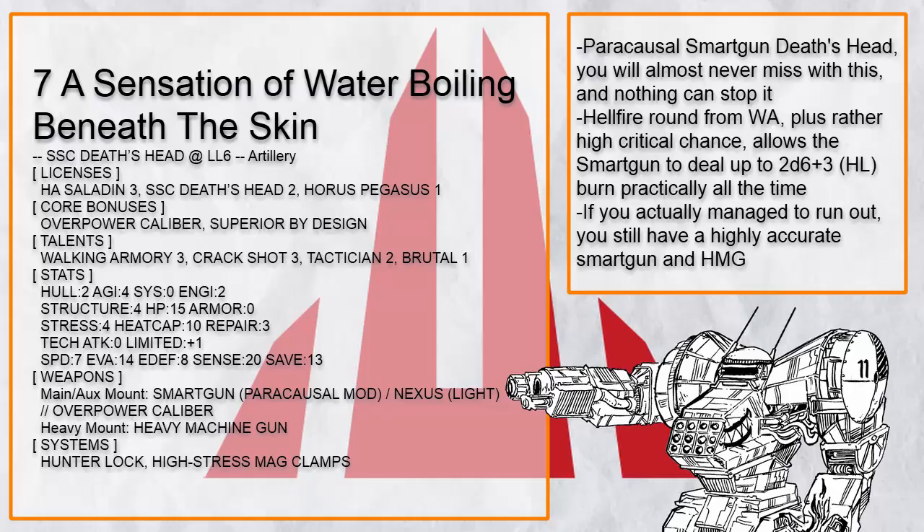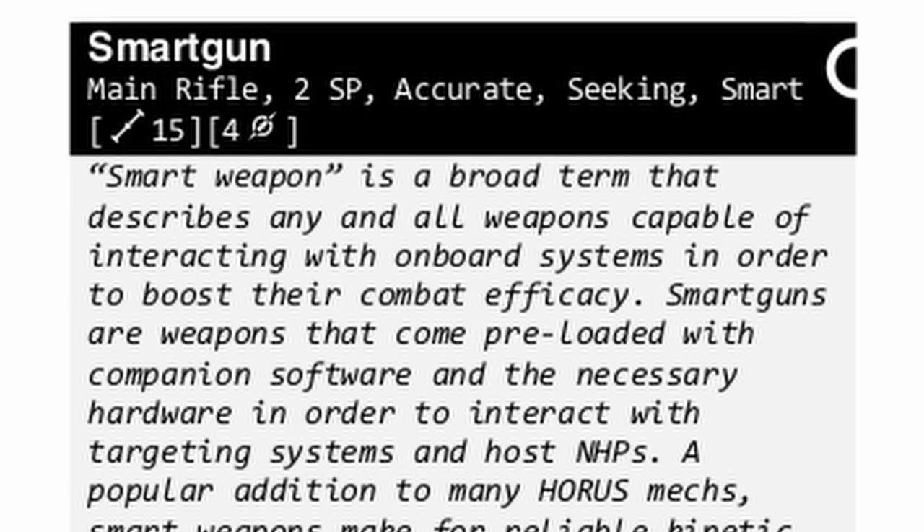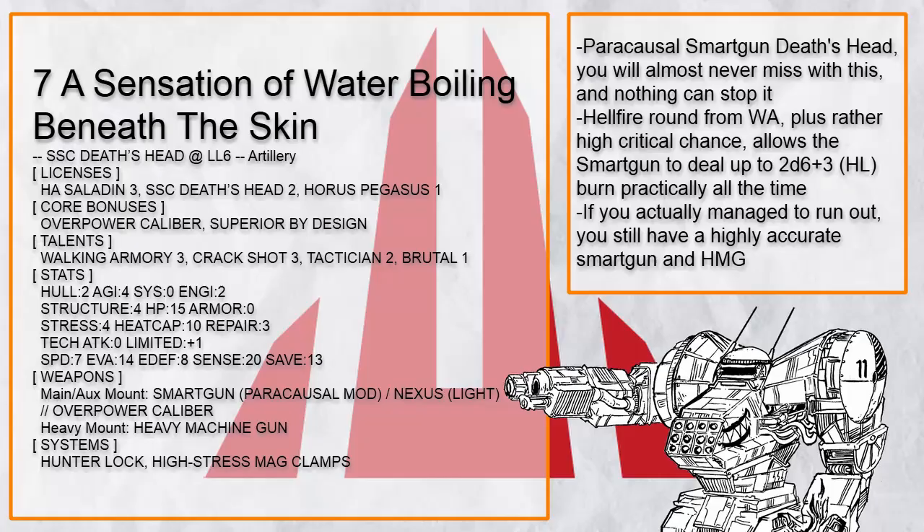Of course, you don't need a really massive gun to bring out the best of Death's Head. This is A Sensation of Water Boiling Beneath the Skin, a Paracausal Smart Gun Death's Head. Smart Gun is a highly accurate, cover-ignoring weapon with 15 range, and with the Paracausal mod it can now ignore armor and resistance too. With all the bonus damage stacked on it, plus Walking Armory for Hellfire, you can easily set any target on fire. And if you need more firepower somehow, that's what the Heavy Machine Gun is for.